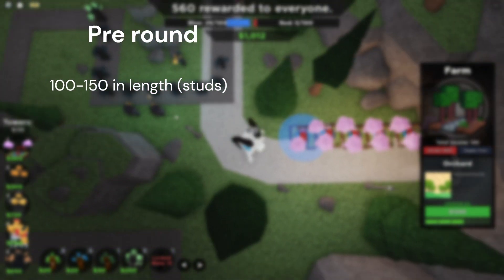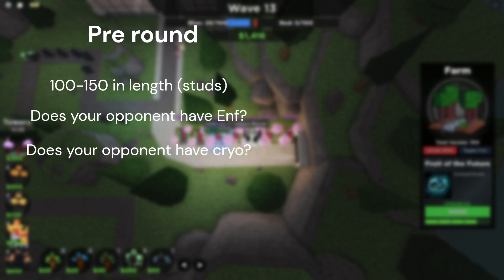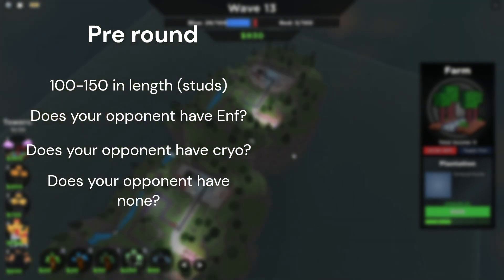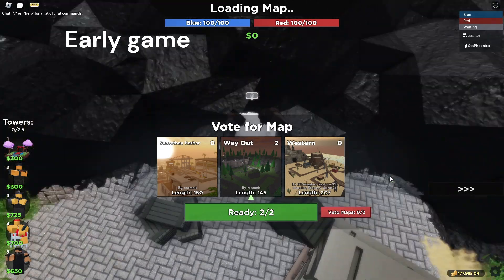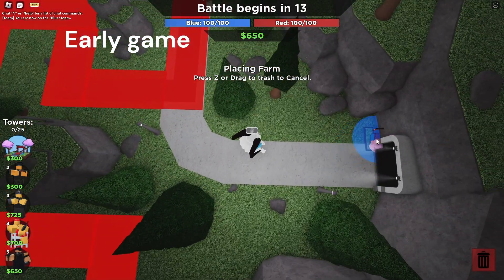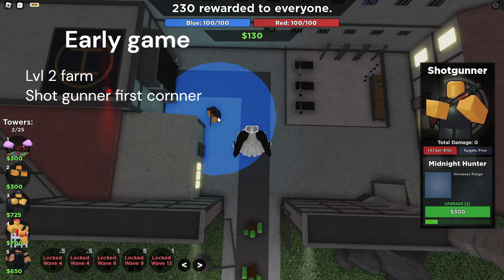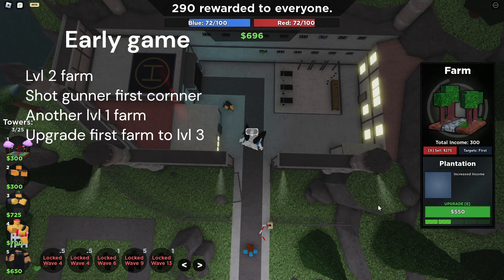Before you even load into the game, you need to ask three questions: does your opponent have Enforcer, does your opponent have Cryo, or do they have neither? The early game strategy is extremely simple and easy to memorize. Start by placing a level two Farm, then a Shotgunner on the first corner.